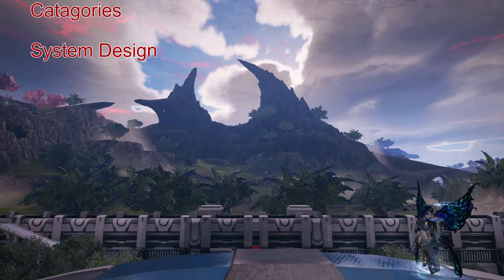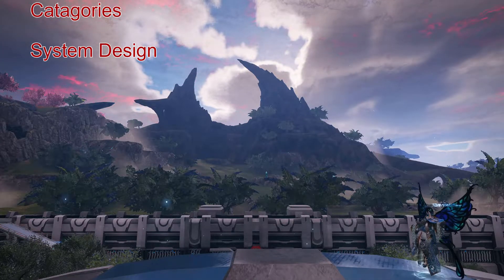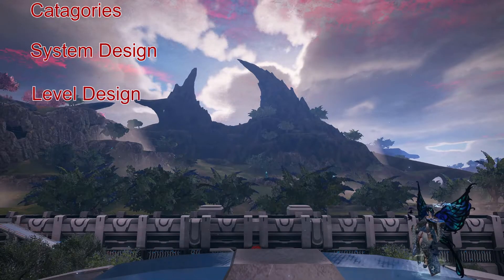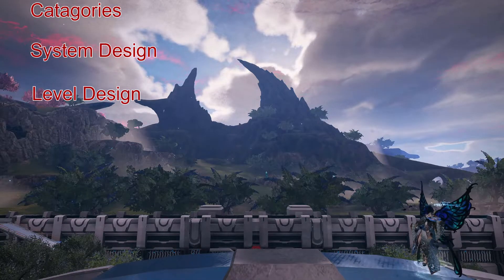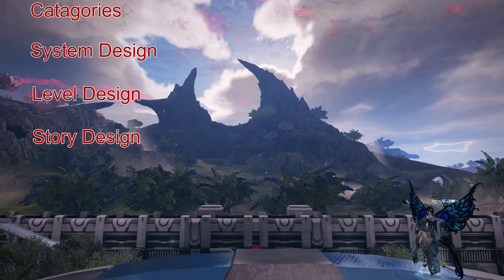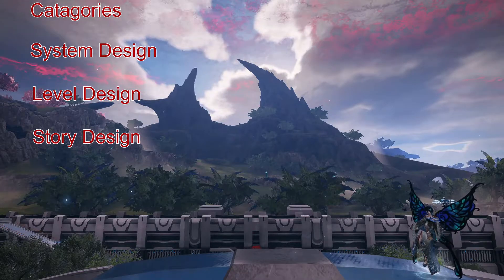Level Design: here I will be talking about, for example, how Elio is designed, the map layout and its shape, and things that are suggested by elements on the scenery. Story Design: how effective are the story elements at telling a story, and how do they make the player feel or react to the characters?